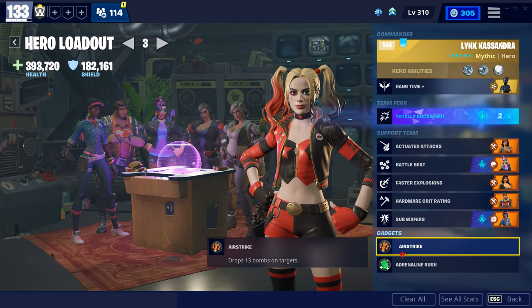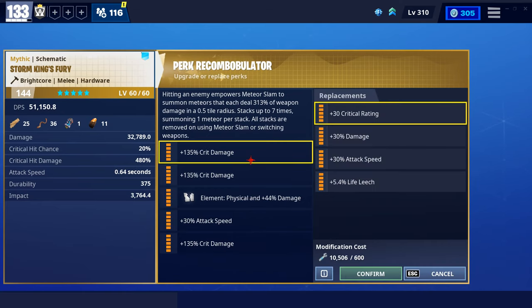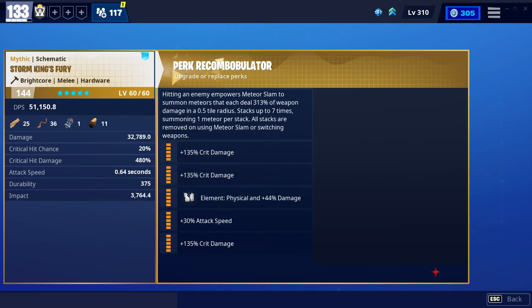Moving on to weapons to use for MSK — if you already have the Mythic weapons or some of them, the Storm King's Fury is what you'll always see me using during breaking the horn and stuff like that. This is like my go-to melee. It does the most damage for me — I can do about 3,700 with the wafers and kunai while I'm up there at the horn. These are the perks for it if you're running subwafers. If you're not running subwafers, instead of the top crit damage you'll use attack speed, so it'll be attack speed, crit damage, physical attack speed, crit damage, so you can have that a little bit extra attack speed. You'll use that if you're using Blast from the Past.